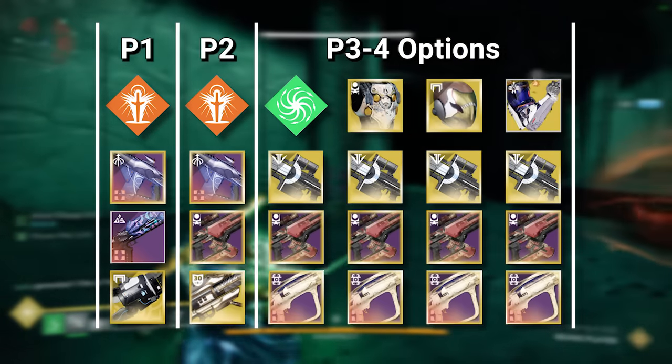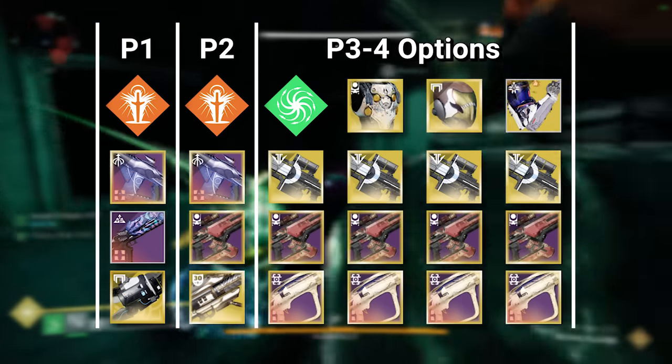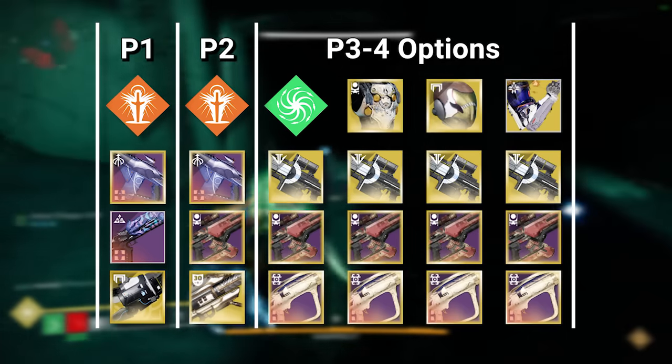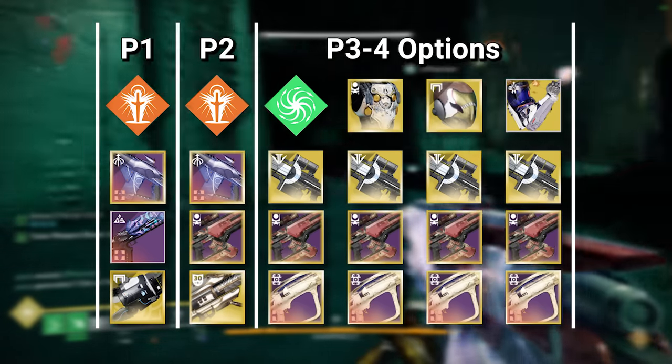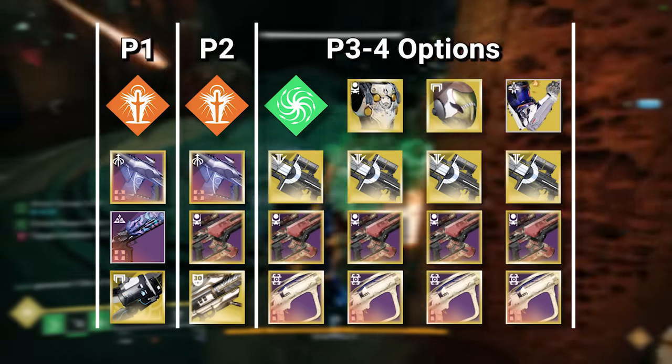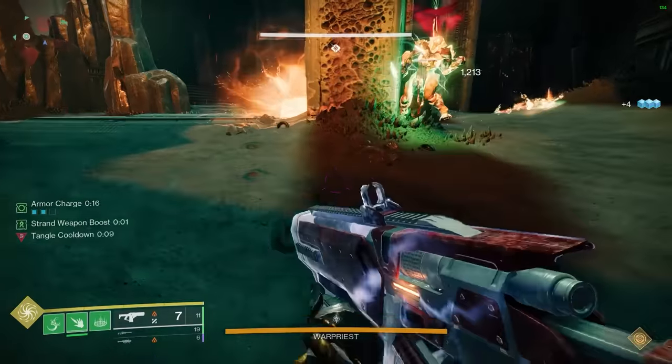The four players with Legendary Rocket should be using their class's best burst Super — which for Warlocks is Needlestorm, for Titans is either Thundercrash or Pyrogale, and for Hunters is Celestial Nighthawk. Weapons-wise, the four players should perform Izzy Rocket swaps with either a Breach GL or Fusion Rifle in the Energy slot. If all is well, it should end up like so.